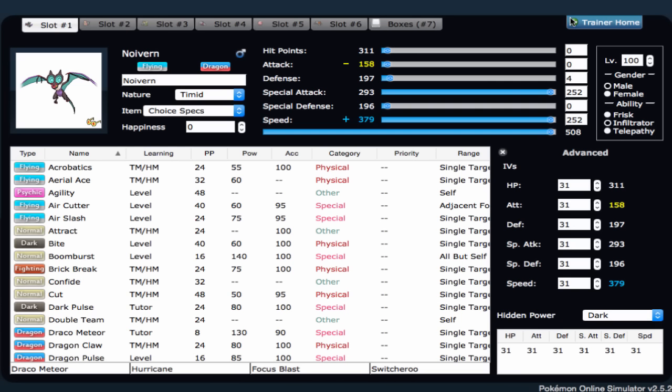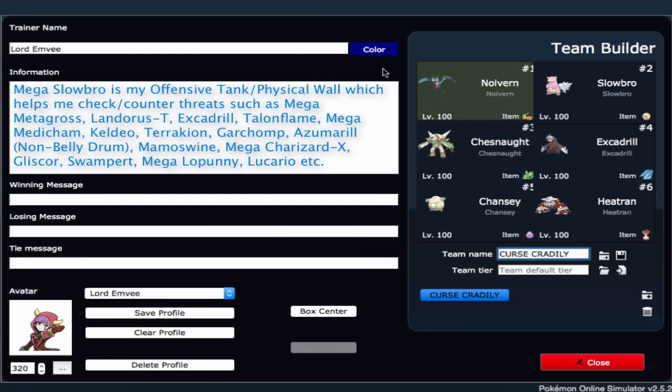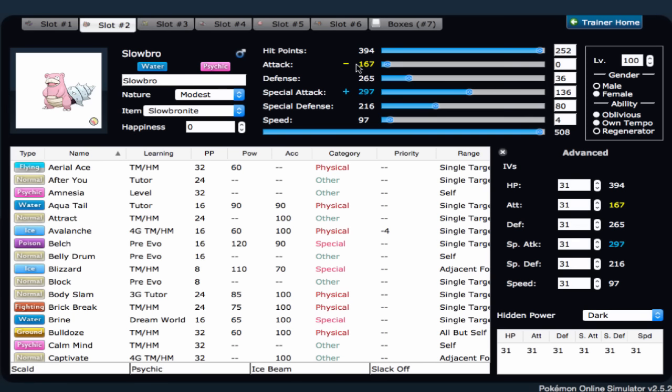The way I wanted to build around Choice Specs Noivern was to not go pure offensive, because Noivern is one of those Pokemon that kind of needs some support to really work as well as other Pokemon in the tier. So I chose a more balanced, if not semi-balance style. I went ahead and added an offensive Mega Slowbro. It's bulky, which is good. It provides nice team support alongside Noivern — it resists the Ice-type, and Stone Edge isn't going to do much to it anyway. I have other Pokemon for Fairy-types.